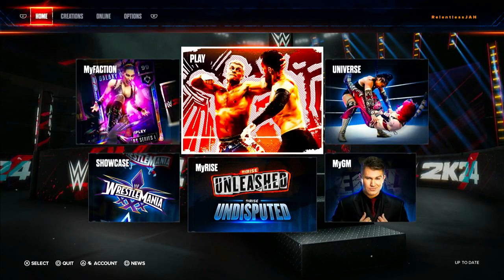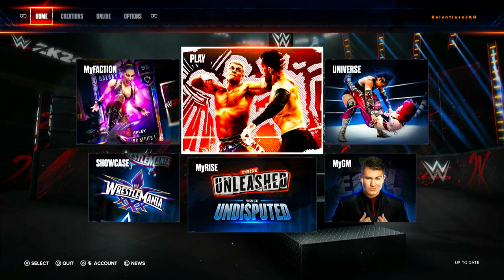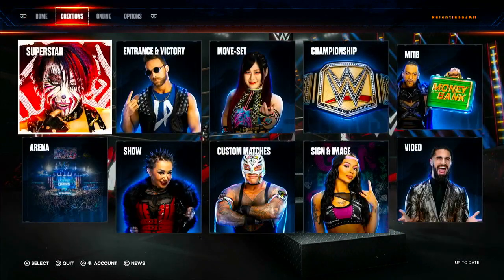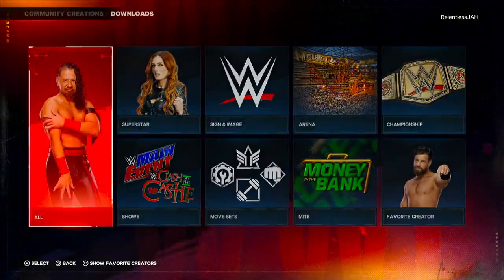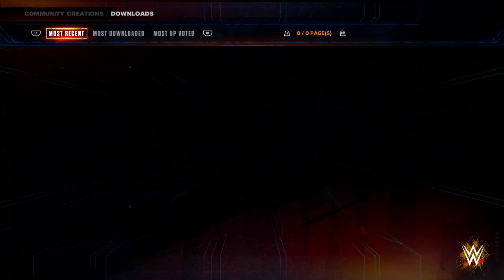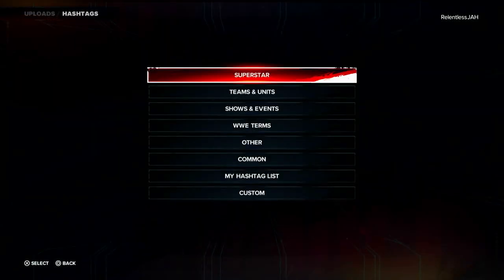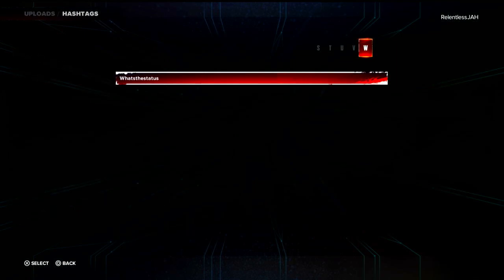What's up YouTube, welcome to the channel, I'm Jai and I'm going to show you how to download updated wrestlers into WWE 2K24. What I usually do is just go straight to Community Creations and look up my guy. You go into all, press triangle or Y, then go ahead and search him up. I already searched him up so he's already in my hashtag lists.